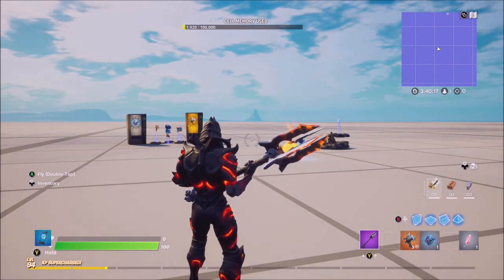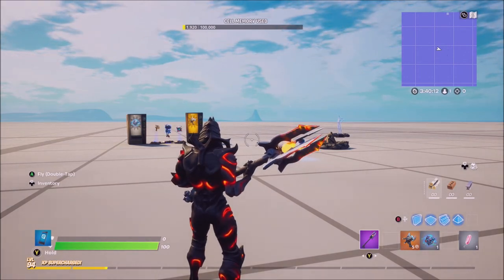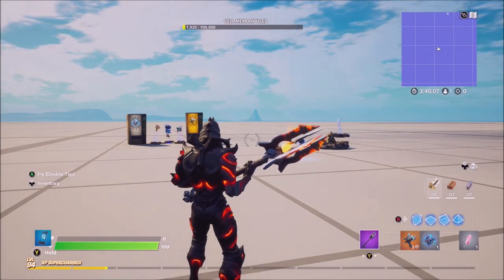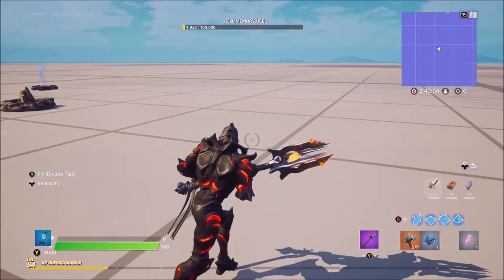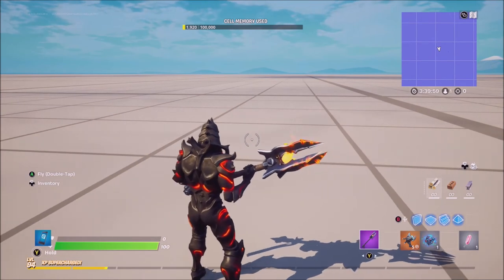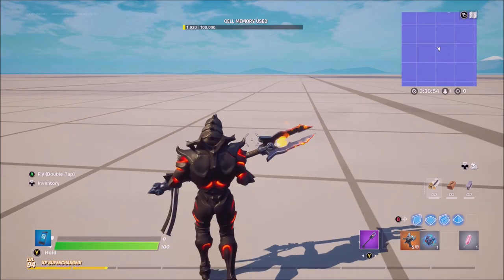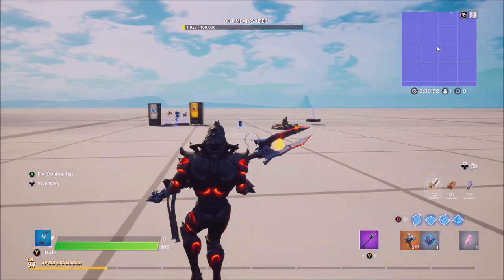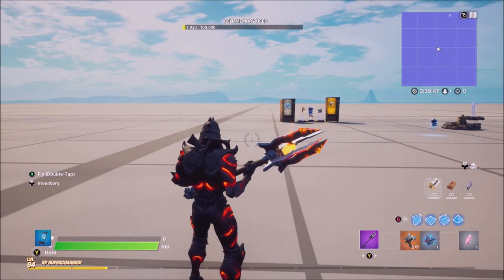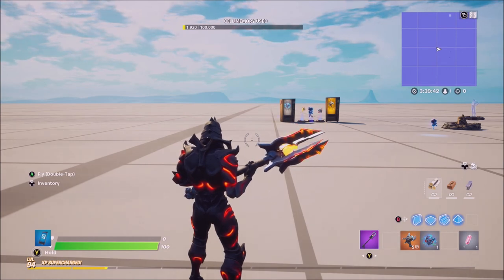I also forgot to mention we've got the prop manipulation device coming very soon. I'm not sure when it's going to be added — it might be throughout the week — but it activates and deactivates buildings' visibility and collision within a volume. So if you place it down, it's going to be like a mutator zone that basically destroys people's buildings inside it. That's going to be really cool. I cannot wait to see what they add next week, hopefully the Halloween update. Anyway guys, I will see you all in the next one.